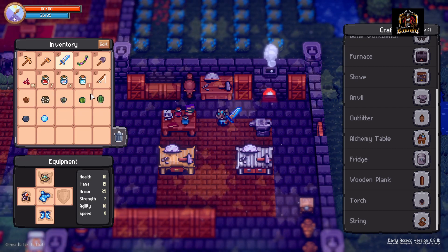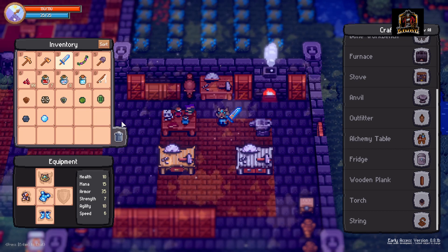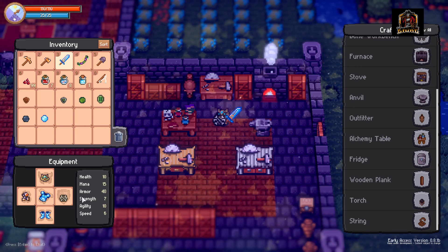Next up, we've got the bone shield, which is going to run you 10 bones and 1 leather and can be crafted in the bone workbench. It currently offers you a score of 5 armor points, so armor just went from 35 to 40.